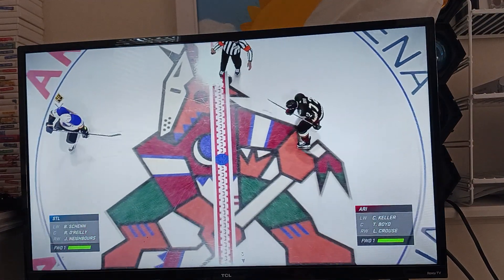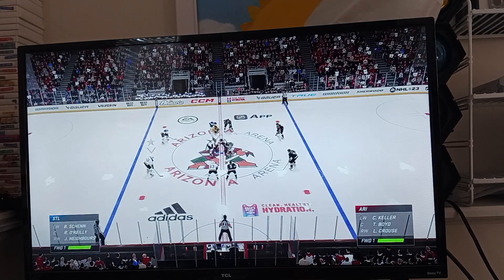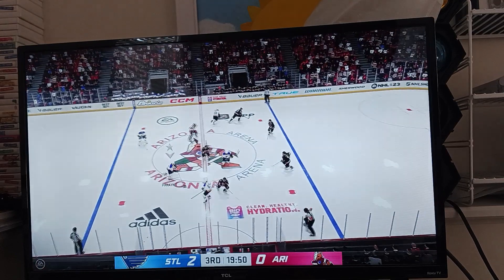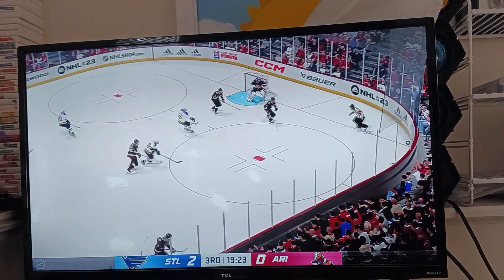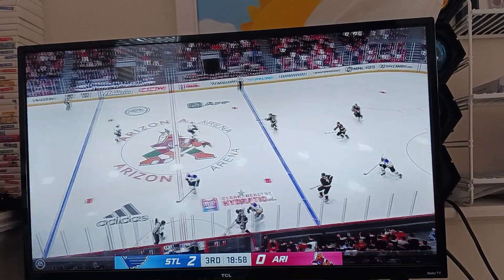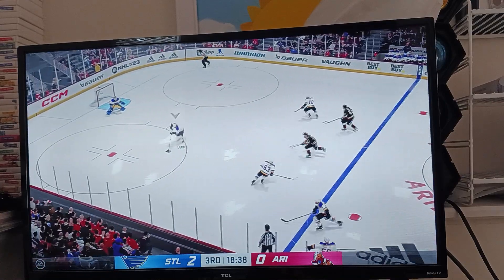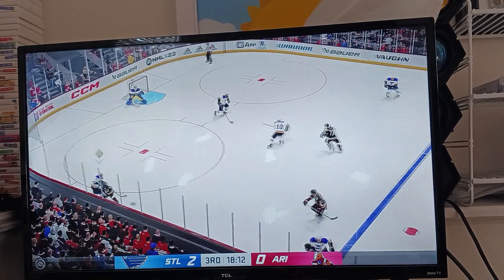Welcome back to EA Sports — the final period of this one. They have dropped the puck here on the final frame, 40 minutes into this one. Razor, how do you see things? Arizona's fortunes in this game are going to rely almost entirely on whether they can get more pucks to the net. And the fact that they're even in touch with this game is a bit of a surprise.